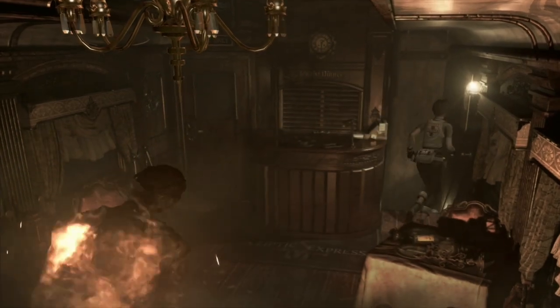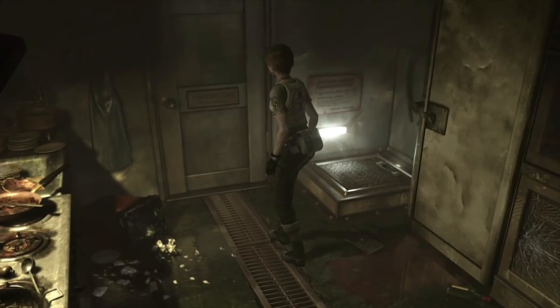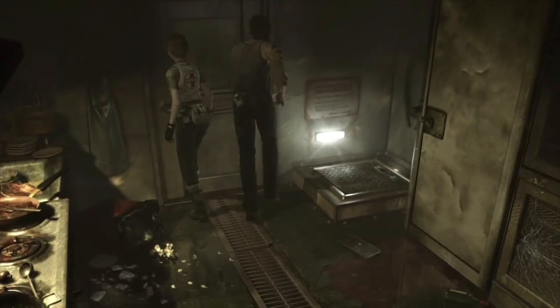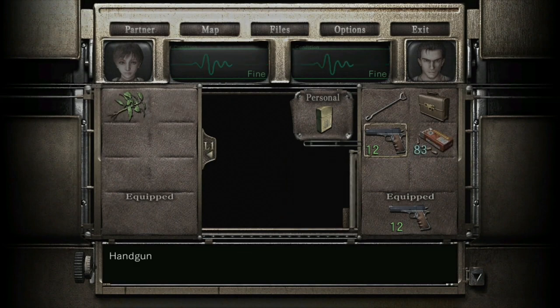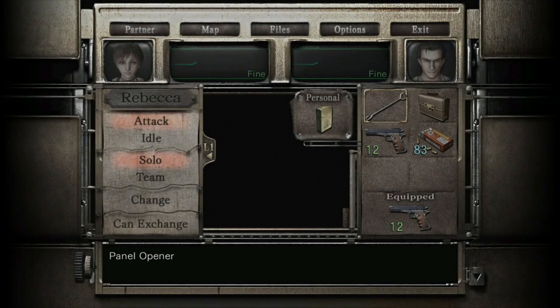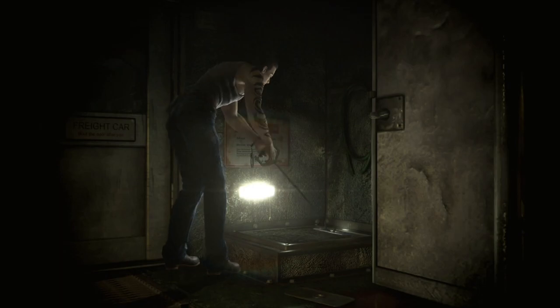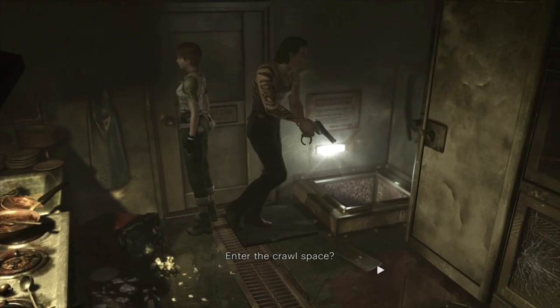Quickly head down the stairs to avoid the zombies - we're heading down to Billy now. Leave Rebecca here then switch to Billy. Come over here and have Billy take the ammo from Rebecca. Then open this panel - you have to open your inventory and use it from there. Reload your weapon if you need to before going down. Make sure you're solo so Rebecca doesn't go with you because there are two dogs in here.